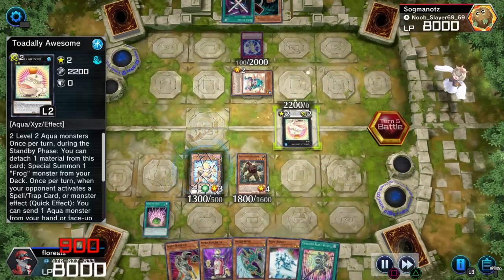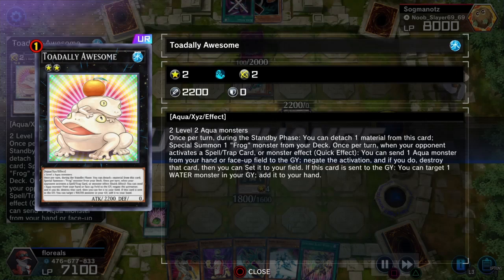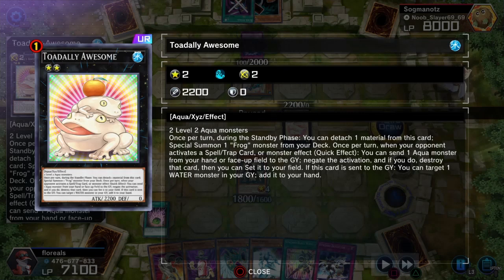I'm going to summon Totally Awesome — literally the best card in this entire deck. Let me pause real quick. Two level-two Aqua monsters are its cost. Once per turn during the standby phase, you can detach one material from this card to special summon one frog monster from your deck. Once per turn, when your opponent activates a spell card or monster effect, you can send one Aqua monster from your hand or face-up field to the graveyard to negate the activation, and if you do, destroy that card, then you can set it onto your field.